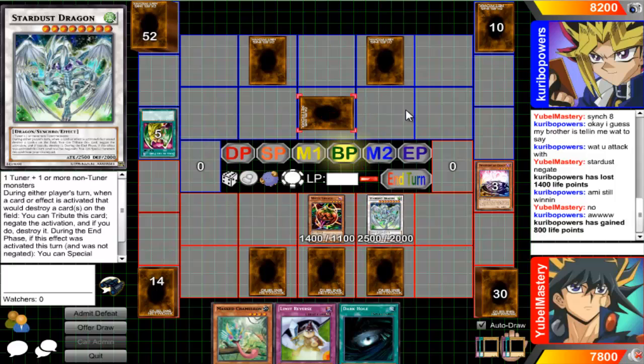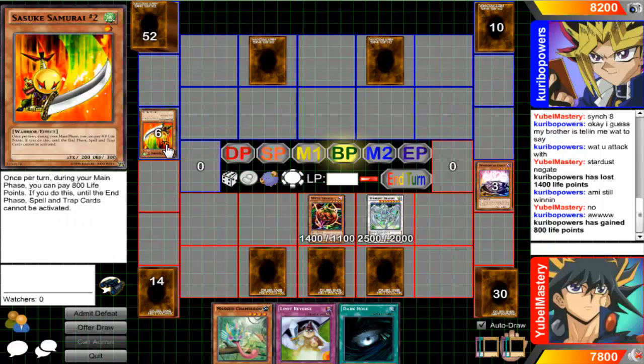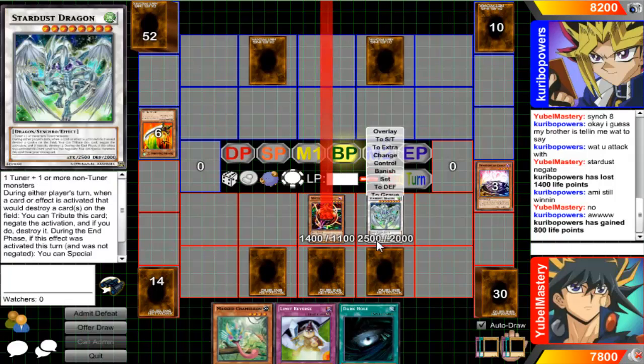Stardust, go ahead and attack. I don't believe Stardust can negate during the damage step - that's a good question. Can you guys answer that for me? Can Stardust negate during the damage step - like if you attack into a Fire Hane, can Stardust negate that or not? Not sure. That's nothing - poke you for 14 again.